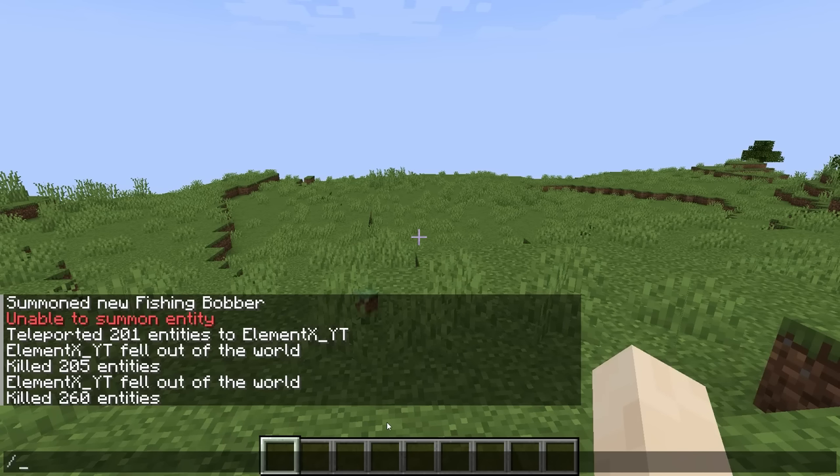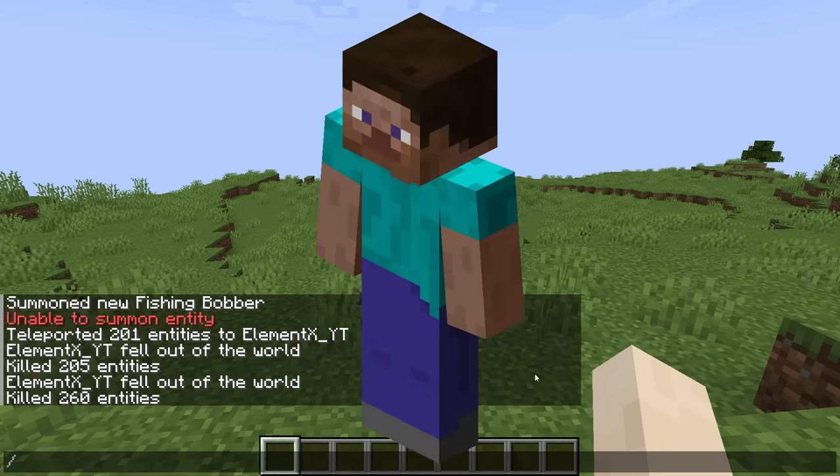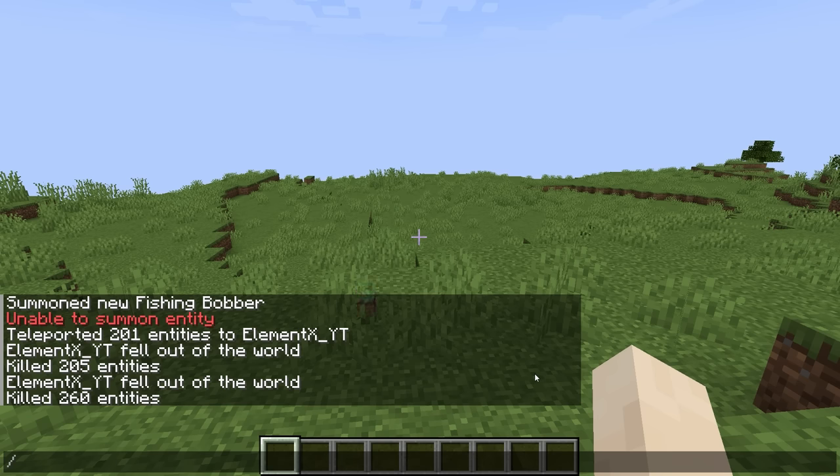The summon command allows you to summon every single entity in Minecraft, except for two entities: the Fishing Bobber and the Player. But in today's video, I made it so that it's possible to spawn those two entities.